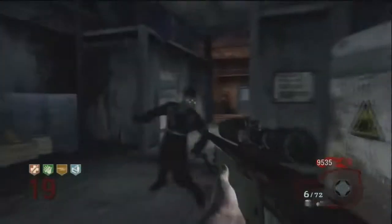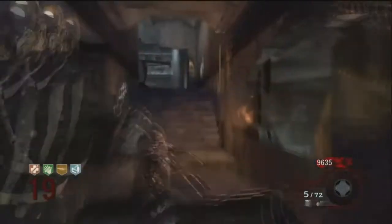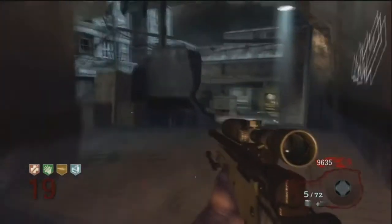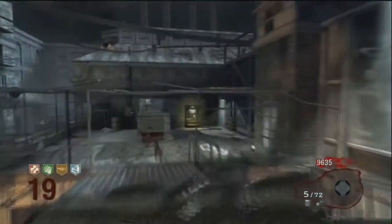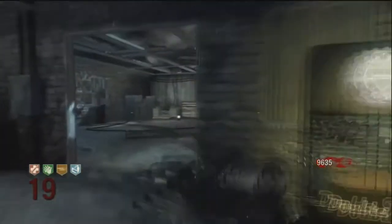You also see the Black Ops weapons - they've got the L96 here, upgraded, just trapped right there. But yeah, that is pretty much all they added. As for the rest of the map, keep walking around for you guys, but this is also the first map where they introduced all four of these perks.